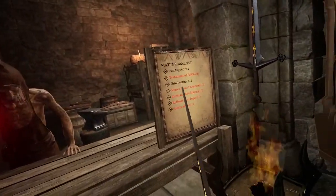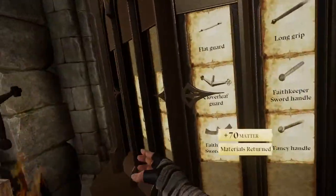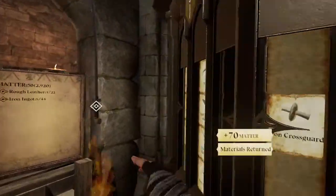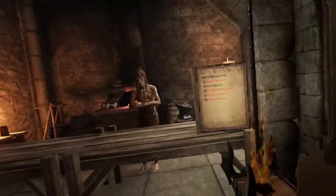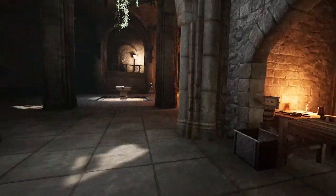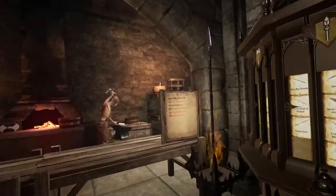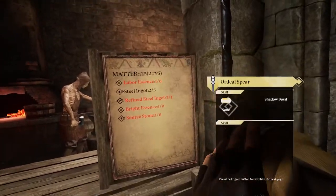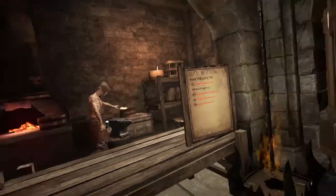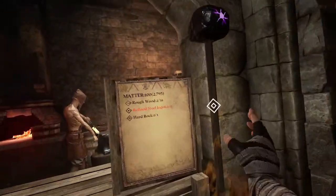They just cost too many materials for each of them. The main issue is that some of these materials, like refined steel ingot, so far I don't think are renewable — you can only get them from chests, and the chests never refill. So far through my playthroughs, I believe this also has a special ability called shadow burst, though there's absolutely no description on it.